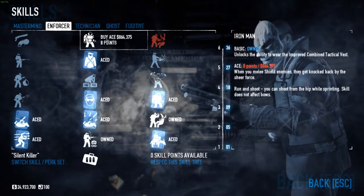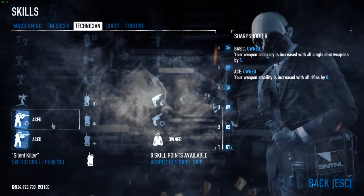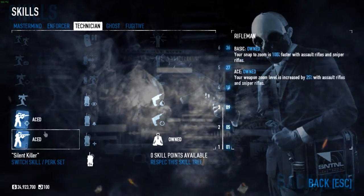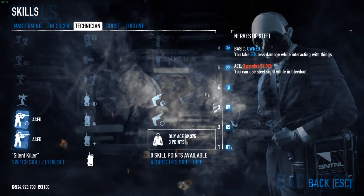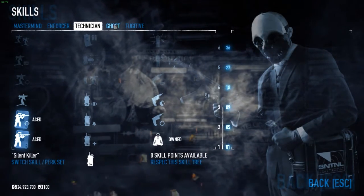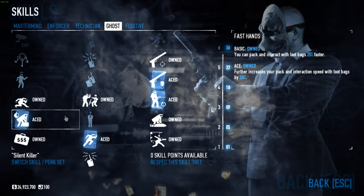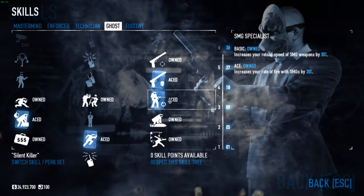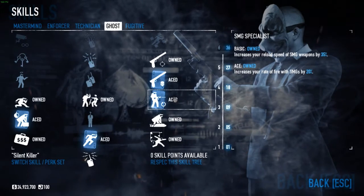I also went with Iron Man because I like to have the big armor. In Technician I took Rifleman and Sharpshooter because I'll be playing with an assault rifle and these skills help a lot. Nerves of Steel I just spent the point there — I had some extra points and couldn't ace anything I actually wanted.